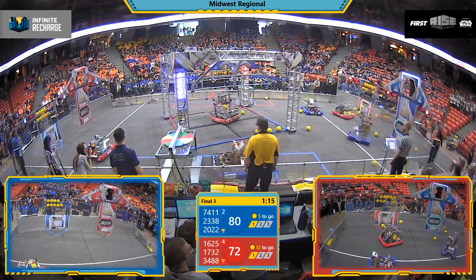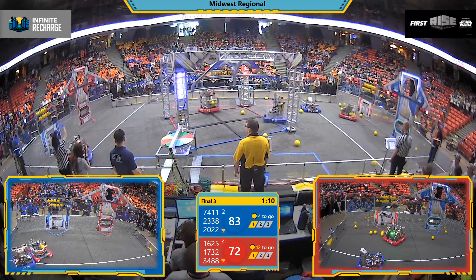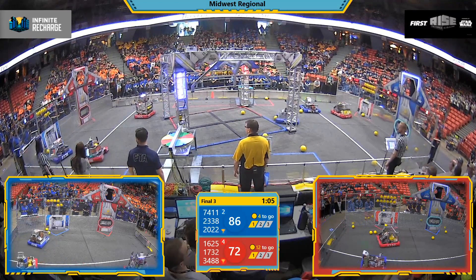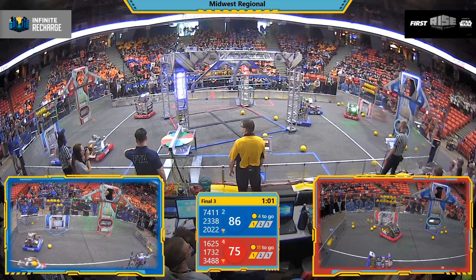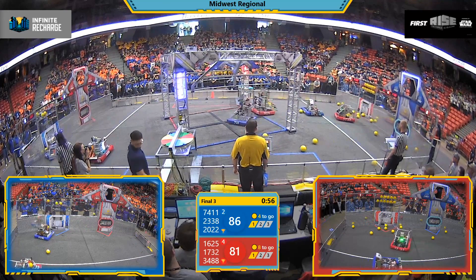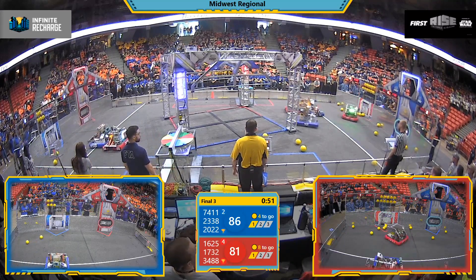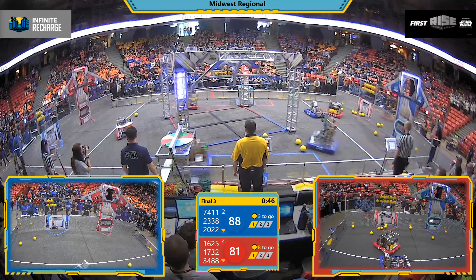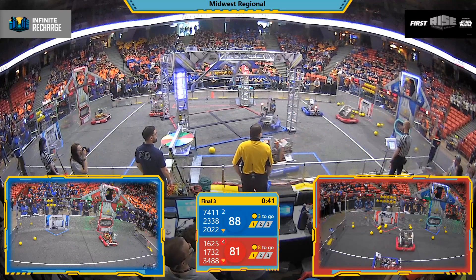We're seeing Hilltoppers with an unclear strategy — they're near the Red Alliance loading bay as their human players dump power cells into the field. But Hilltoppers are spinning in circles, suggesting something is not right with their drivetrain. Those circles indicate one of their wheels may be out, and they're not able to maintain full control of their robot. This could be the big break the Blue Alliance needs.